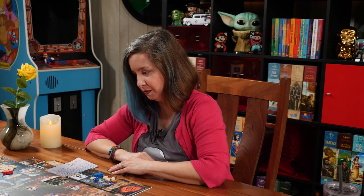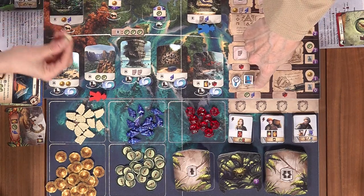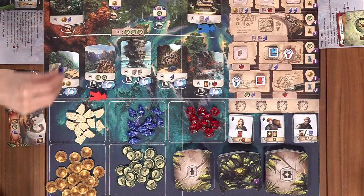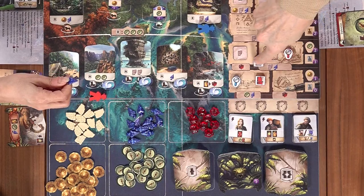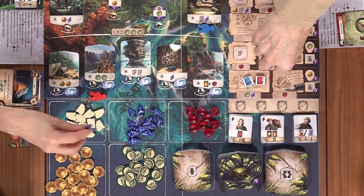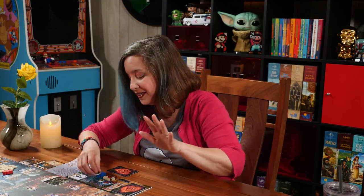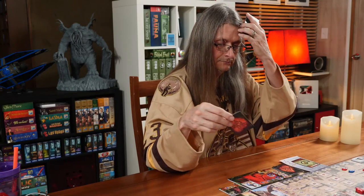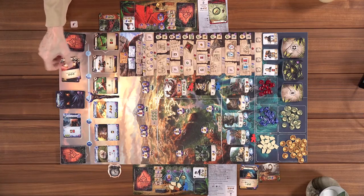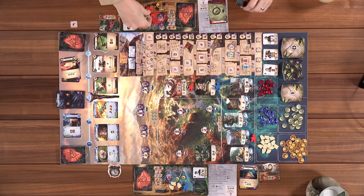I'm going to move my magnifying glass up on the research track — that requires an arrowhead and a tablet. I wanted another compass anyway. I'll spend a fear to go to a dig site and get two compasses, then as a free action use my assistant — spend one compass to get a compass — and then activate the site I'm already on for a tablet and an arrowhead. That's pretty fantastic. Then I'll use an idol action to take a gold and a compass, giving me enough to explore — I'll use this card to move to a new location, paying three compasses.